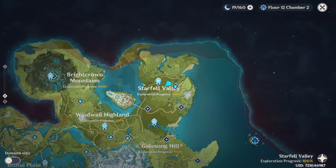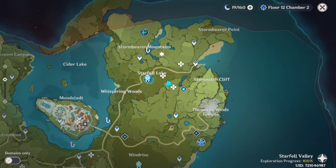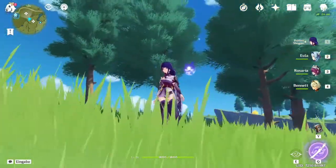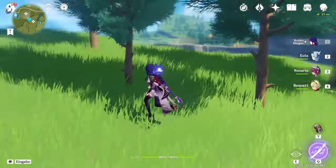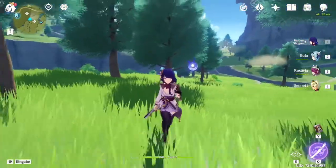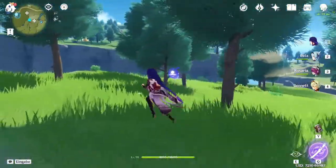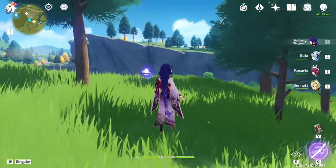The place that stuck with me for farming firwood was in Starfell Valley. It's between Starfell Lake and Starsnatch Cliff, and you want to teleport to the Midsommar Courtyard, then fly to this hill. All of these trees with the dark green, slightly spiky-looking leaves are firwood, so you can literally farm as much firwood here as your heart desires. There's also a little bit of birchwood here if you need that, so this is also a very good location.